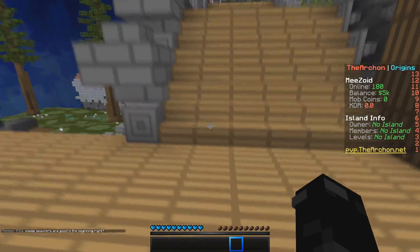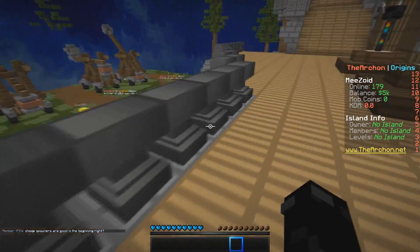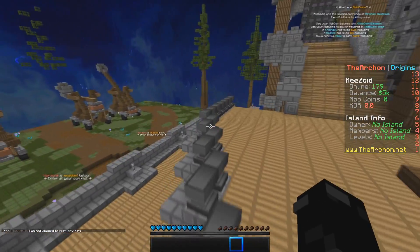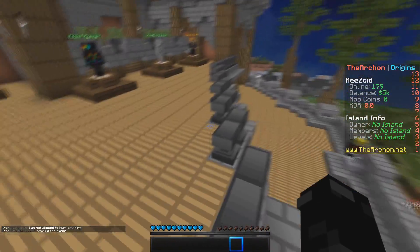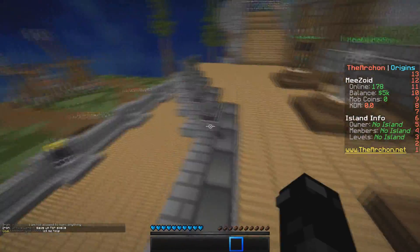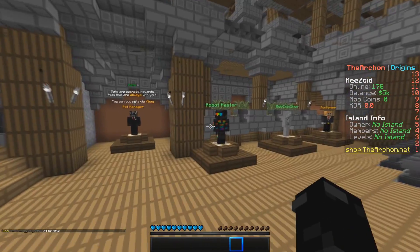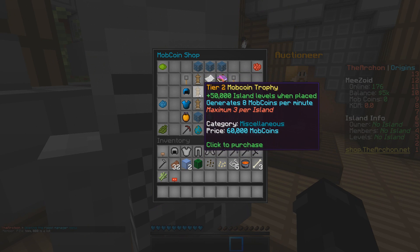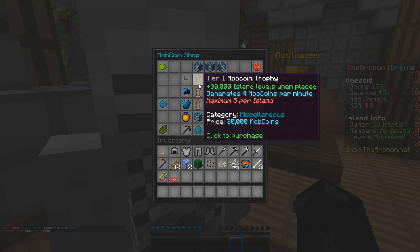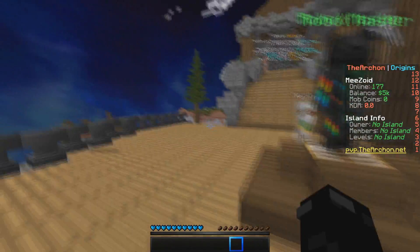Lastly for PvP, there are sky drops: every three hours, ender chests fall from the sky around the PvP area. When a player mines one of the ender chests, they get a lot of OP items — basically envoys, if you guys remember those from other servers. I love those. And the last thing is a mob coin trophy, which generates mob coins per minute like a generator. It shows island levels, how much you get, and how many you can have per island.